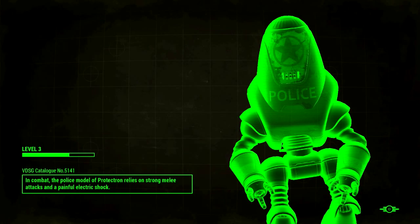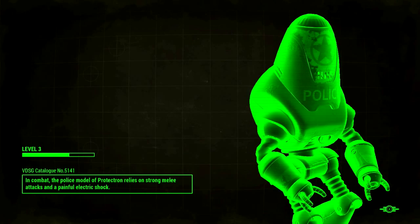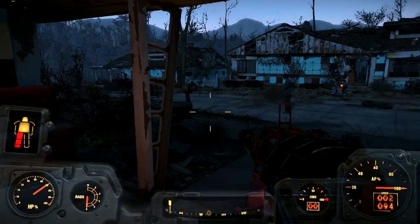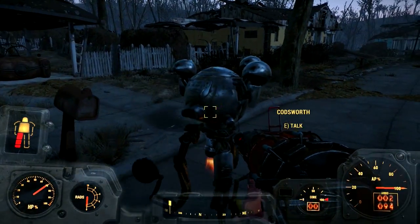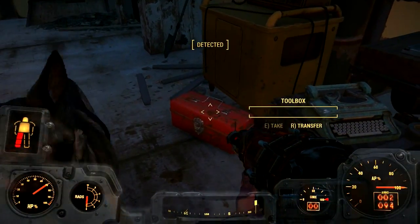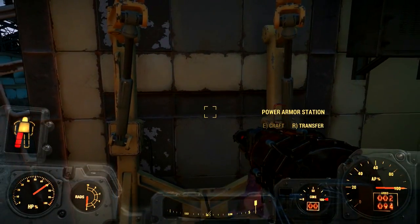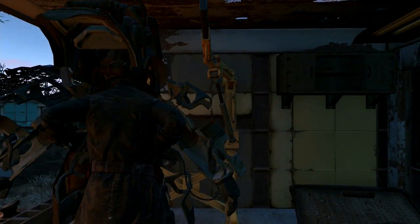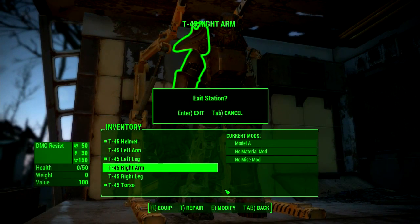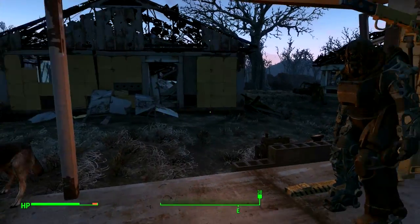In combat. The police model of Protectron relies on strong melee attacks and powerful electric shock. Who's that? Oh, that's Codsworth. What's up, Codsworth? What's wrong? You found something? I'm gonna leave the power suit here. I think if I just leave it here, I press craft and then tab. There we go.